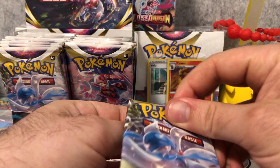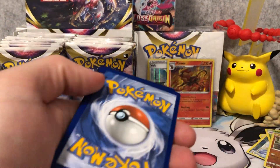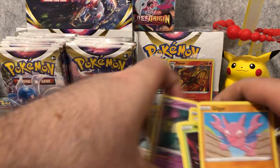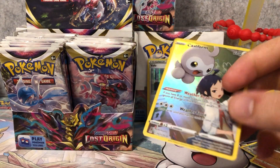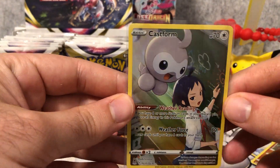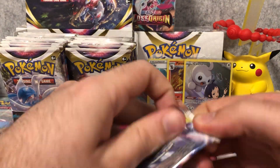That's our reverse holo in that pack. Heatran VMAX — that has a lot of burning attacks and combos. Castform — Trainer Gallery. We got our first Trainer Gallery card. On average, everyone is going to get about four Trainer Gallery cards per box. Castform is an interesting-looking Pokemon, to say the least. Let's keep this PG, guys.